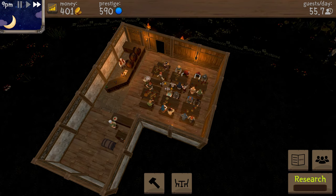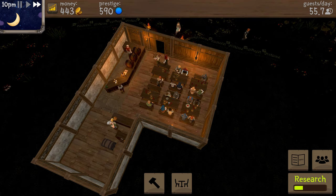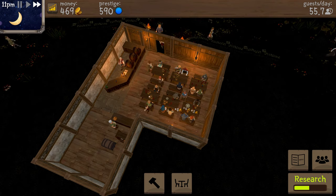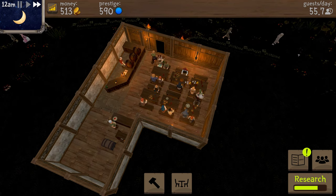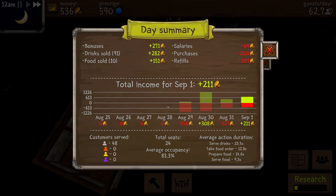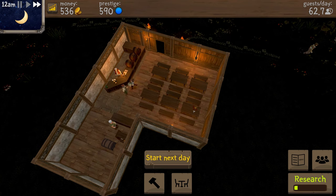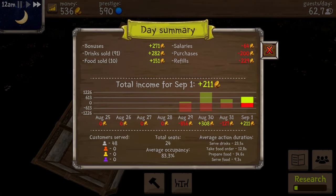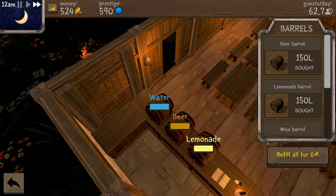Up to 55 guests per day now. Research for seven more guests per day should get done today — only need to serve 19 more, and it counts when they leave. Cherry cake leveled up from 16 to 20 coins. Research is done — clicking it immediately got me a few extra guests. Now up to 62 guests per day, and I can seat 24. Starting the next day with 536 coins — first thing is to make sure everything is refilled.